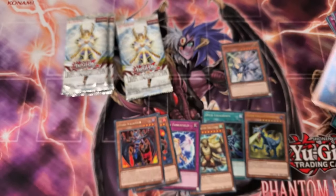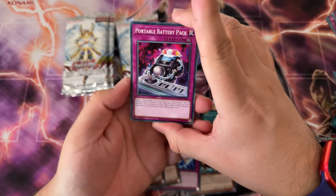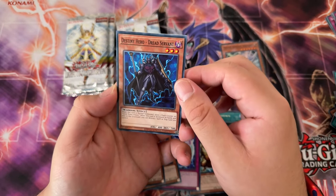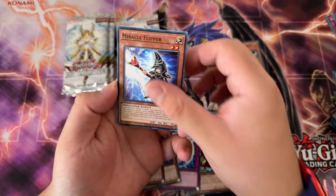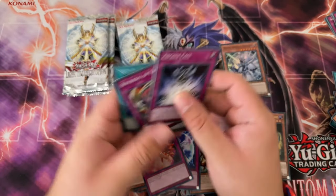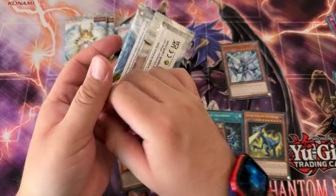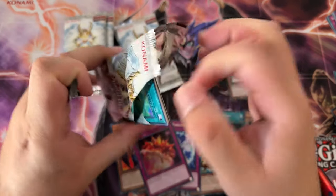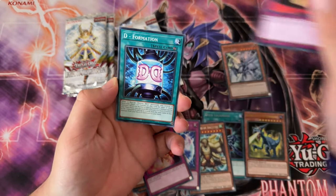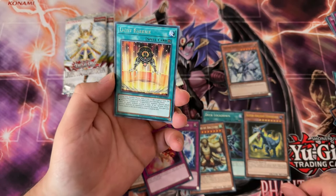Third box here. Making actually pretty good time, kind of like this. Portable Battery Pack, Arcana Forge Zero, Destiny Hero Dread, Servant, Miracle Flipper, Destruction Jammer. Come on man, give me something. I'm still seeking that Honest — that Ghost Rare Honest would be nice — Light Barrier.